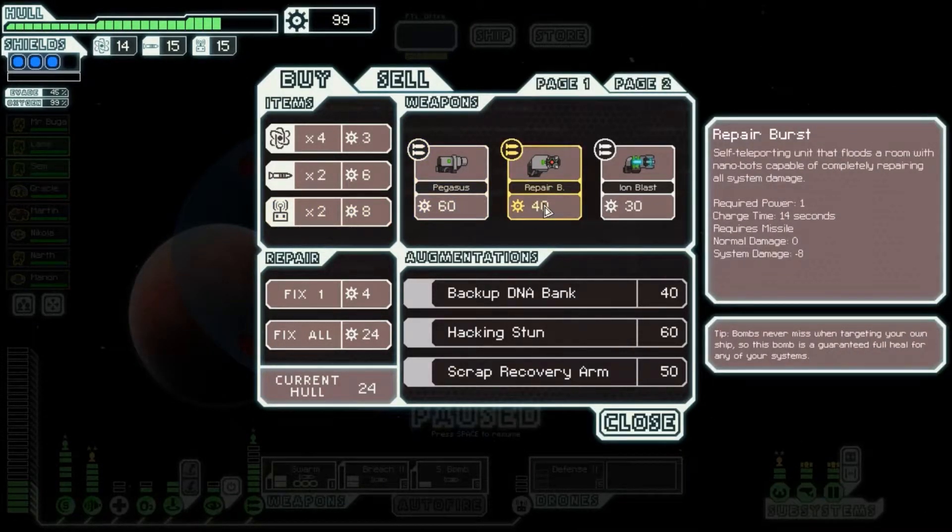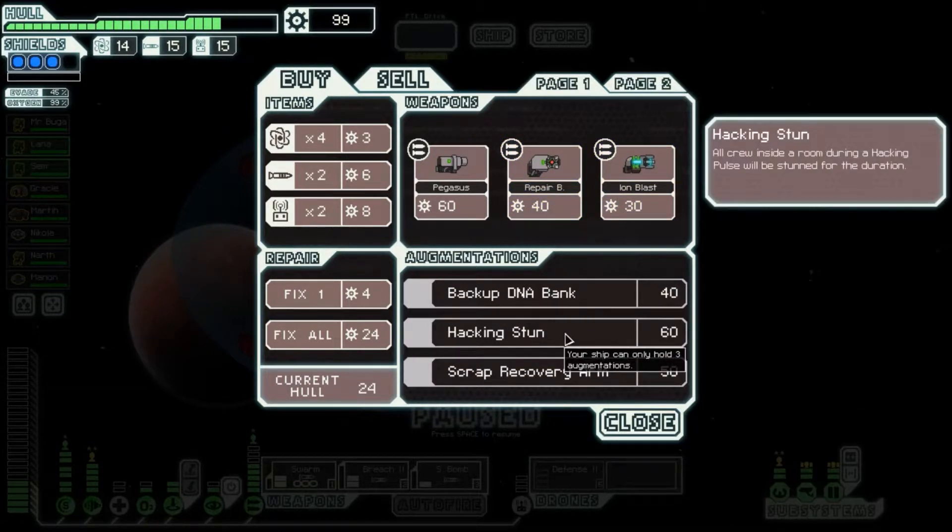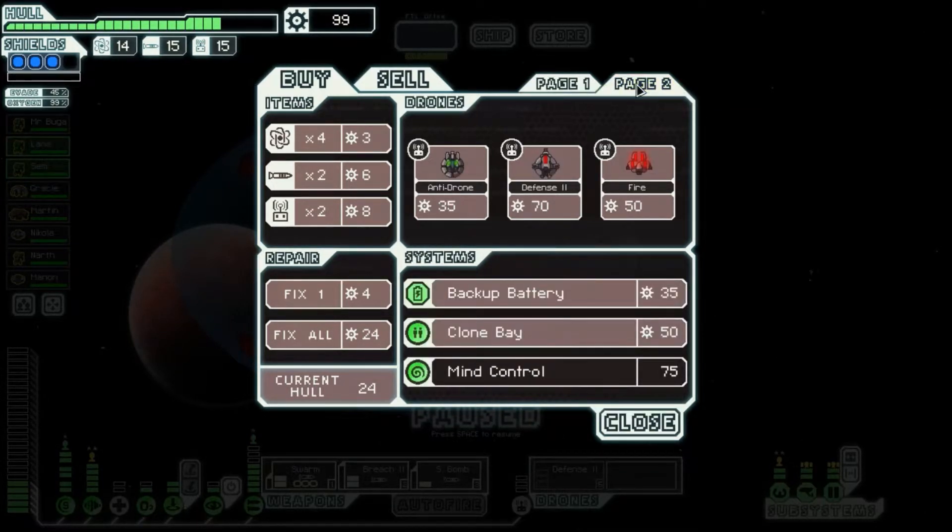With a local Rock settlement so unwilling to trade with other lifeforms, an opportunistic Mantis crew has postponed its piracy activities and set up a shop to catch passing trade. Pegasus is cool. Repair Burst is cool. I thought that was Healing Burst for some reason — this is still neat, though. Backup DNA Bank. Hacking Stun — that's really useful too. Can't use that, can't use that. I would love this, but we're in the last sector, so it's a little too late for that.